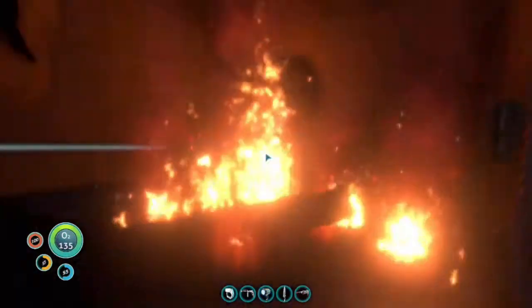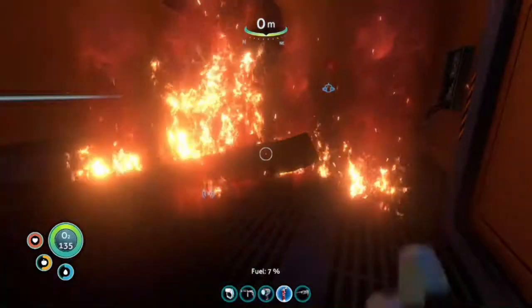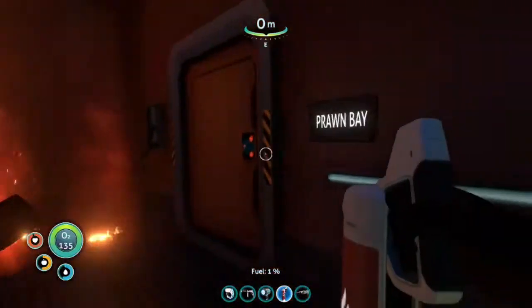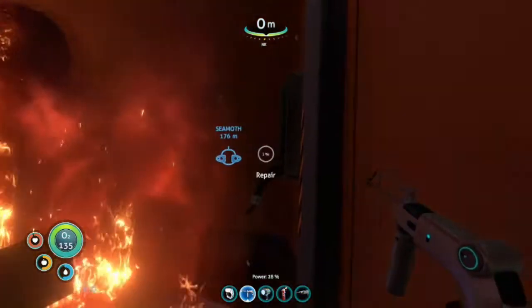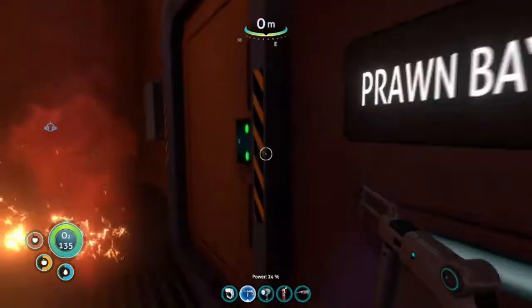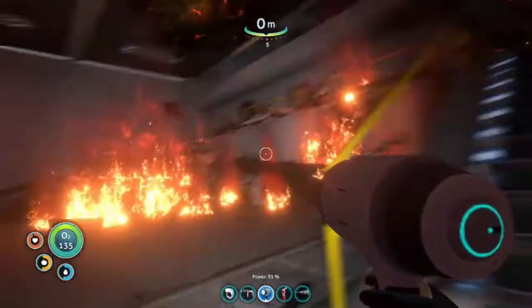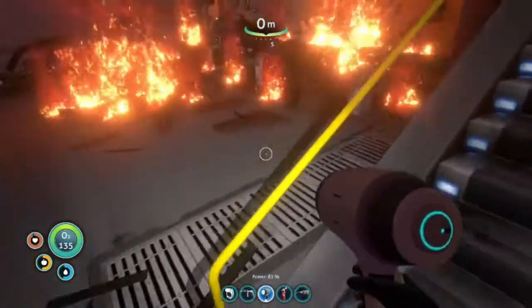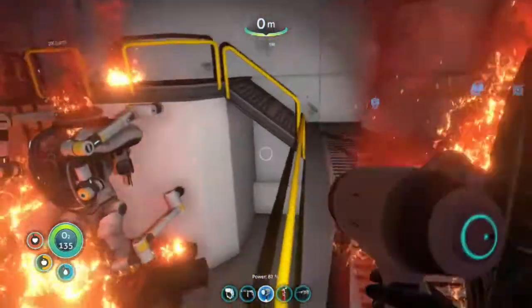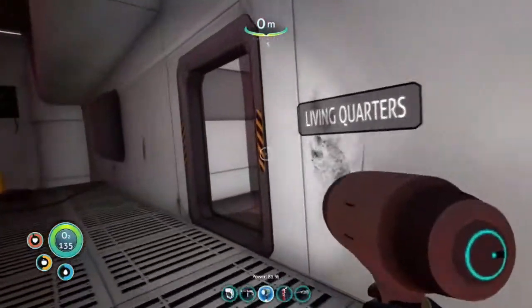I think I can get through here — hopefully 7% is enough. Let's repair this. There we go. Now the prawn bay should be pretty good. I'm gonna go up on this. I don't think I can go up the stairs yet. There we go, and up here. A lot of prawn pieces. Living quarters. Supply.